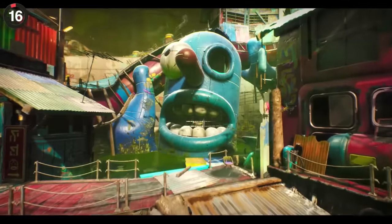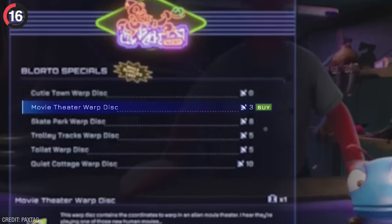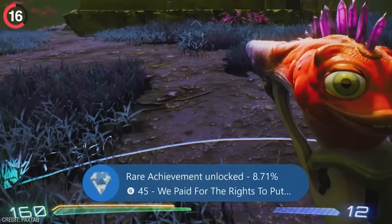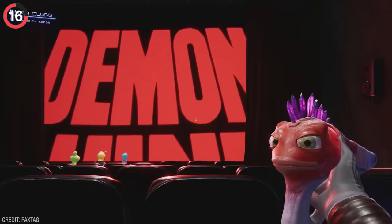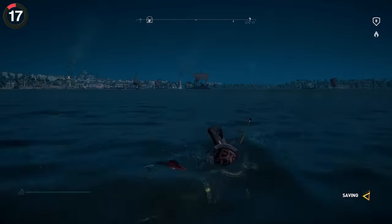Squatch Games took it one step further by adding a secret that lasts almost two hours. In High on Life, you can purchase a Warped Disc to spawn in a movie theater, giving you the achievement 'We paid for the rights to put a whole movie in the game.' Sit back and you can watch the entire 90 minutes of Demon Wind.